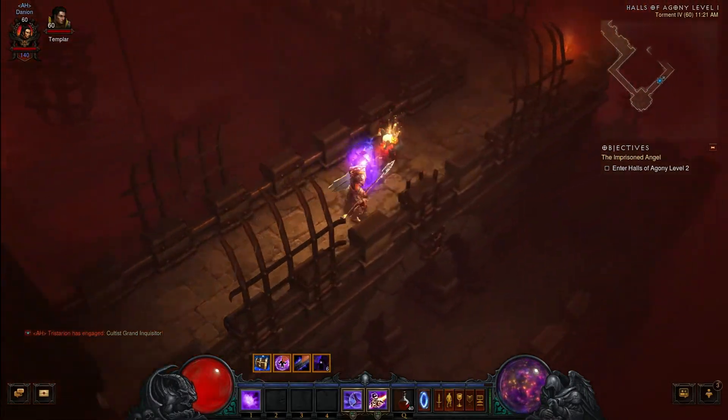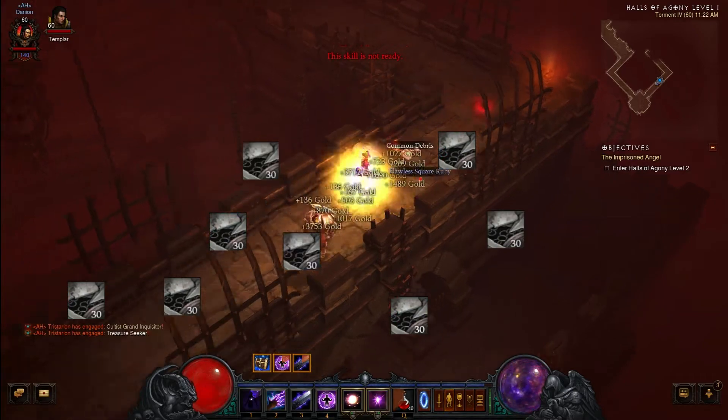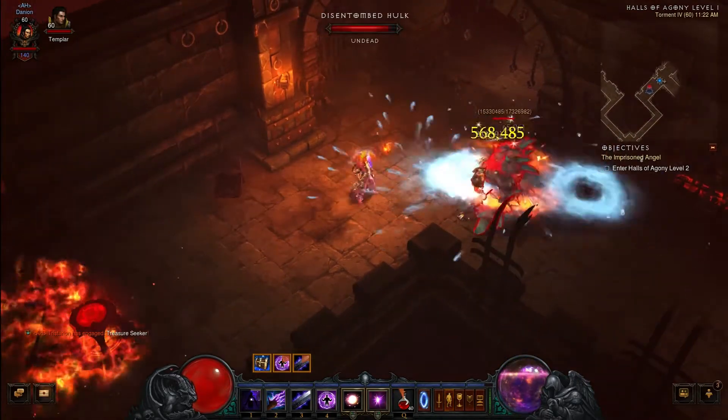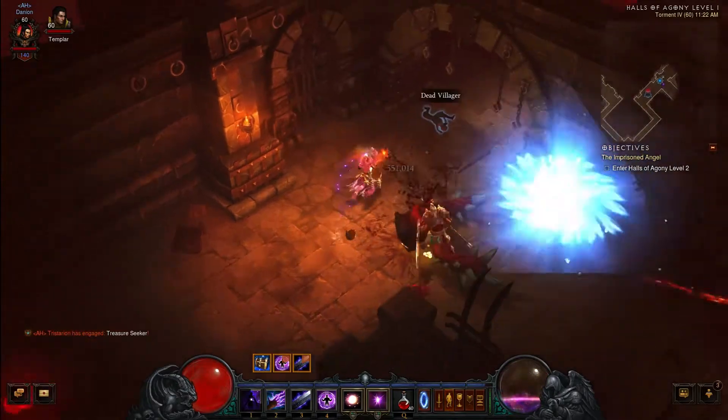Even if you've played the game since launch or you're just starting, everyone is in need of common debris. This is needed for what is most likely the best-in-slot gear pre-Reaper of Souls. But white items hardly drop from mobs, and most of the time you find them by luck, as it is with many items in Diablo.